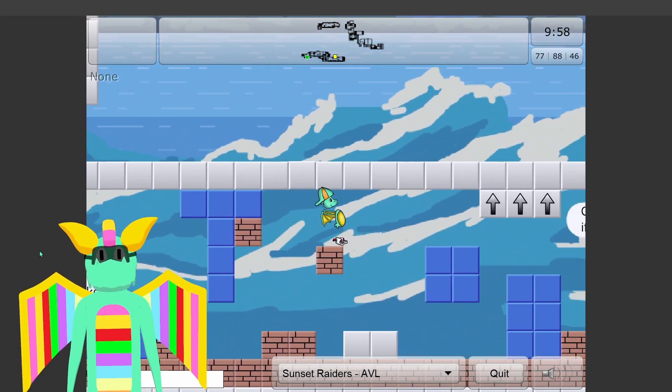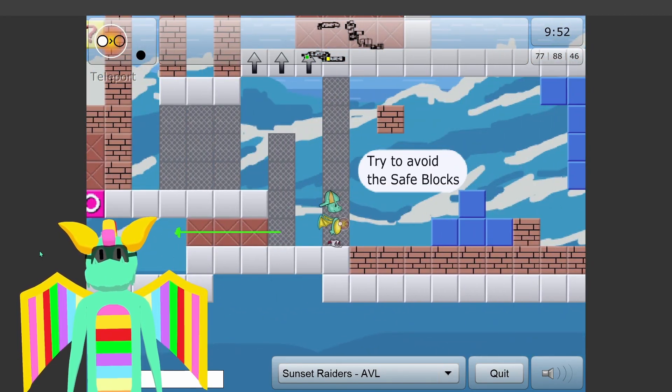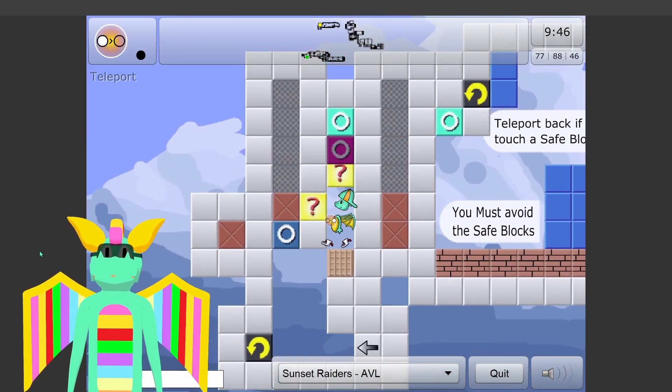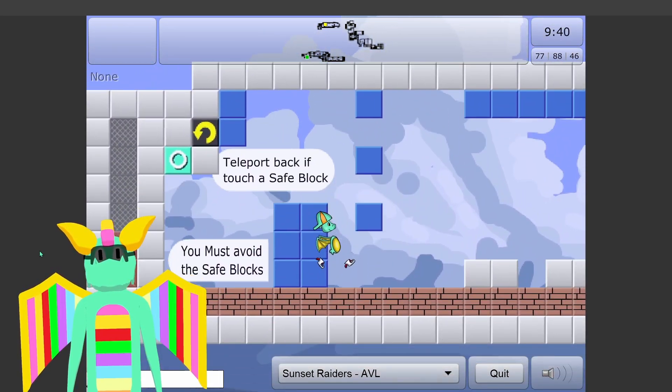Try to avoid the safe blocks because you get a faster way back. The artifact is there but it's upside down, which makes it seem like you rotate at some point. Teleport back if you touch the safe block, okay.